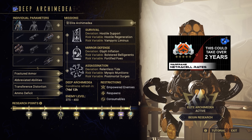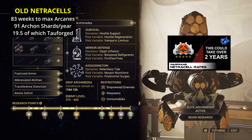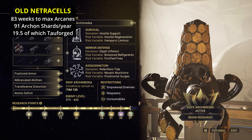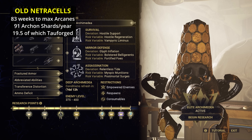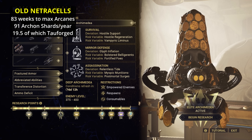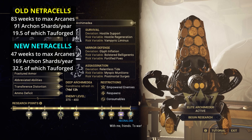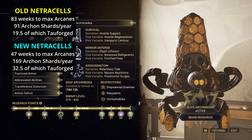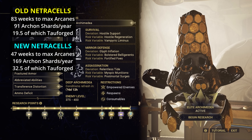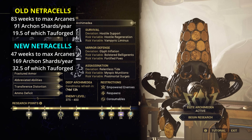In a previous video on Netrocells, I pointed out how it would take the average person, without trading, 83 weeks to max out both Legendary Melee Arcanes. That same average person back then would also receive 91 Archon Shards a year, of which 19.5 would be Talforged. If you still run Netrocells only, this has been improved significantly — it now takes the average person 47 weeks to max out both Legendary Melee Arcanes without trading. Likewise, that same average person will receive 169 Archon Shards a year, of which 32.5 would be Talforged.